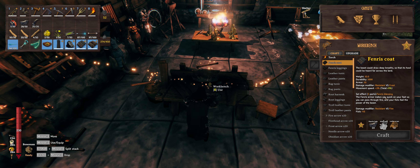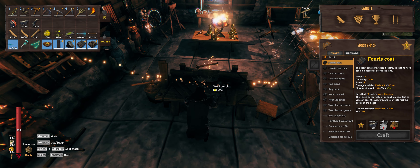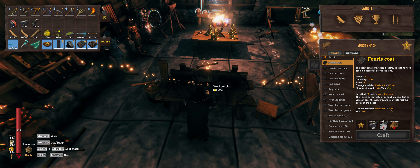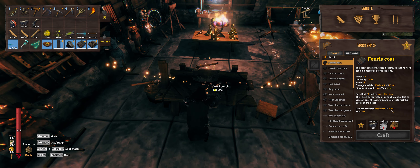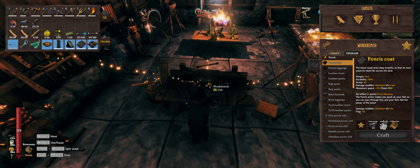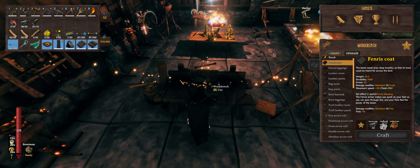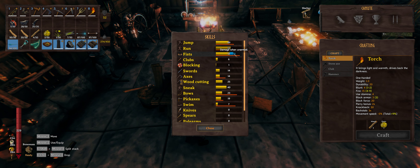The definition is: the Finry armor makes you quick on your feet so you can pass through fire, and your fists feel the power of the beast. So this gives you resistance to fire — again stacking for each piece, basically making you almost immune to fire — and then fists plus 15. While I have all three pieces equipped, my fist skill has plus 15, and I actually grinded some spawners over in the swamp to get my fists up to do even more damage.